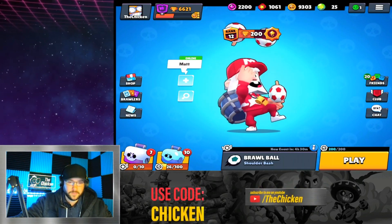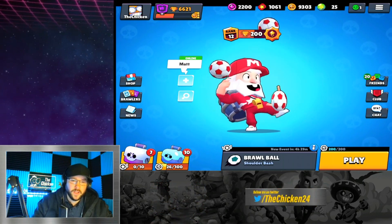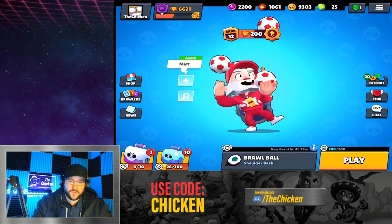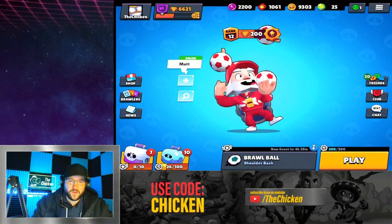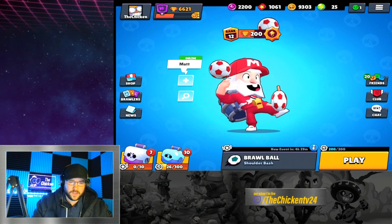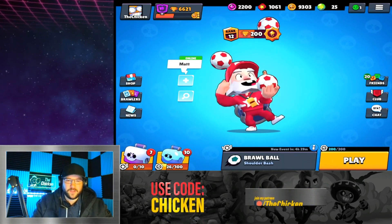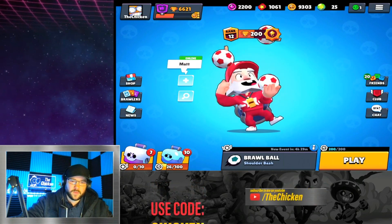Crow got a nerf — decreased defense booster charges from three to two. We'll have to see about that. EMZ decreased friends zone charges from three... a lot of these are gadget changes. Jackie decreased health from 5500 to 5200 — I don't know if that was necessary. Gene decreased lamp blowout healing from 1700.